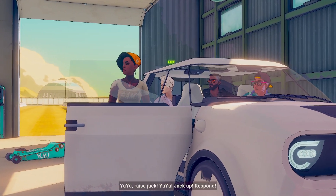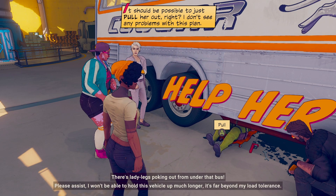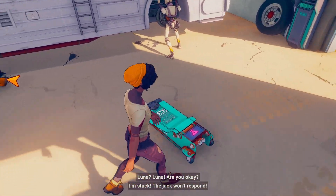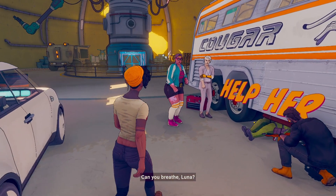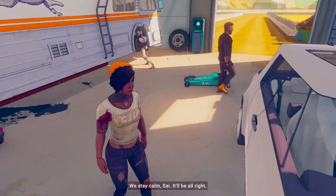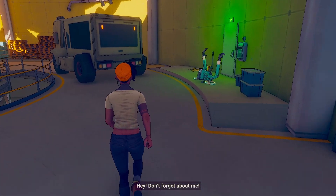'Yuyu, raise jack! Yuyu, jack up!' 'What's going on?' 'There's lady legs poking out from under the bus. Please assist.' 'It shouldn't be possible to just pull her out, right?' 'I don't see any problem with this plan.' So clearly we need to find a handle for the jack in order to actually get this to work. 'You need to fix the jack!' 'Working on it.' Apparently we're the older ones who are actually way ahead of the plan here. See, this is why you always have a few backup plans.